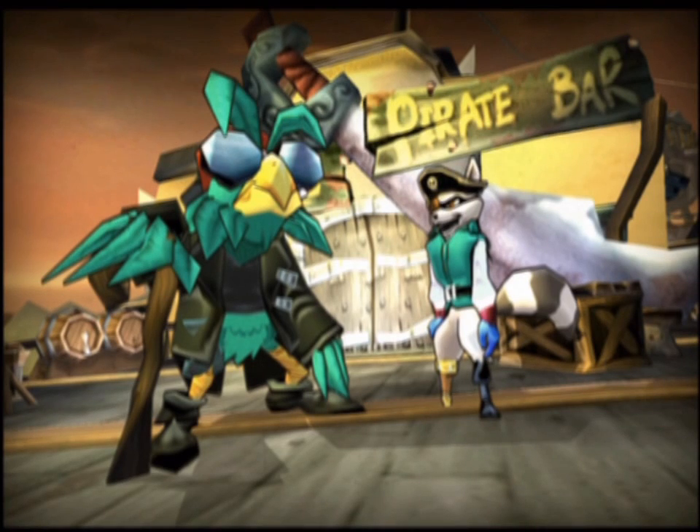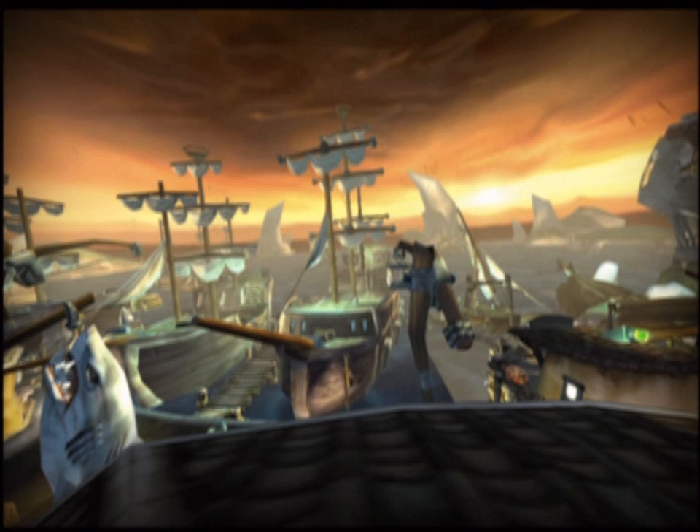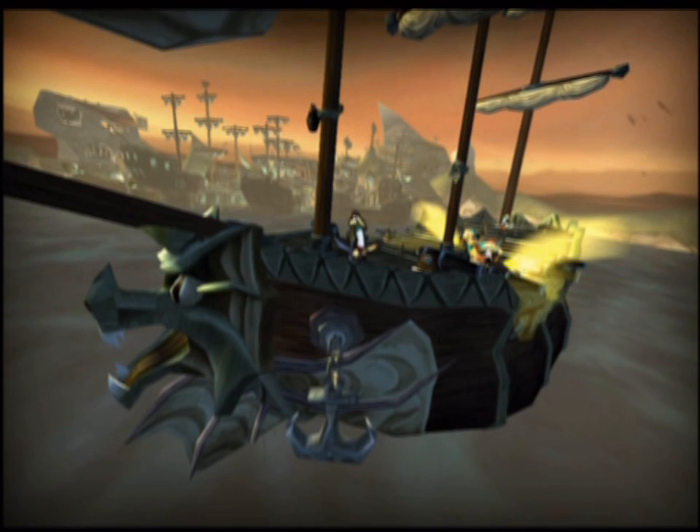Thanks to Black Spot Pete, we've got a lead on Remy Lou Stowe's treasure. It's buried somewhere on Dagger Island, a landmass many leagues from our current position. To make the voyage, we'll need to steal a pirate ship from the harbor.